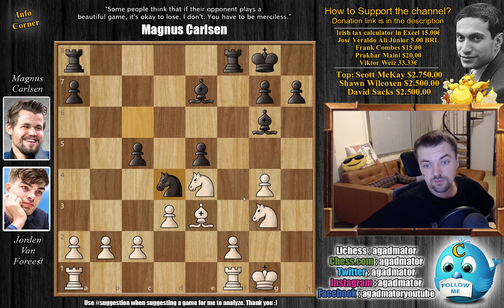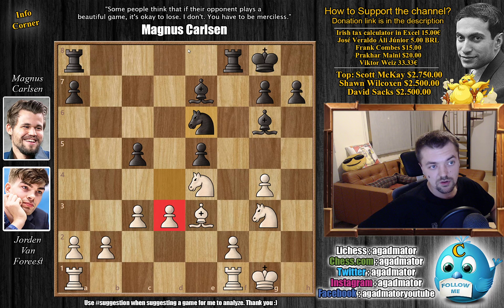Magnus decides on knight to d4. And already here Magnus was up on time — Van Forrest is no longer within his preparation. He's down to one hour, and Carlsen is one hour and 15 minutes on the clock. The c2 pawn is under attack, and again Van Forrest spends about 10 minutes on his move. He goes rook a to c1, just defends the pawn. If c3, you just go back knight to e6, and then you're stuck with the backwards d3 pawn which is gonna be very weak, easy to attack. So rook a to c1 defending.